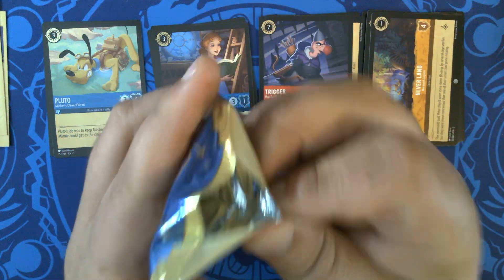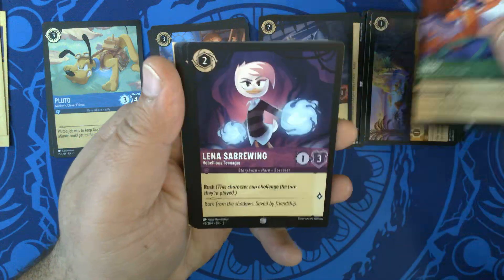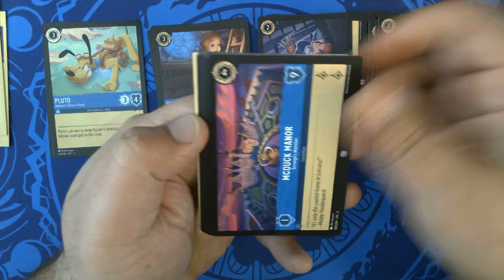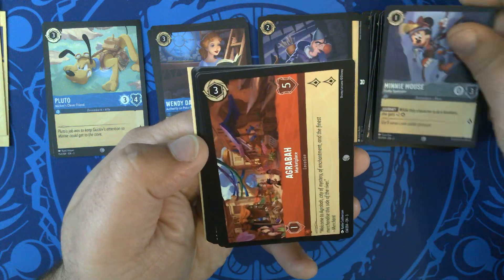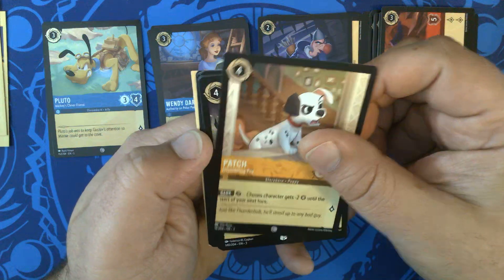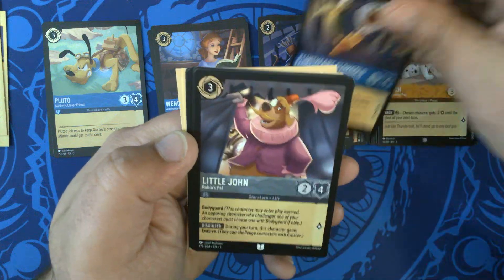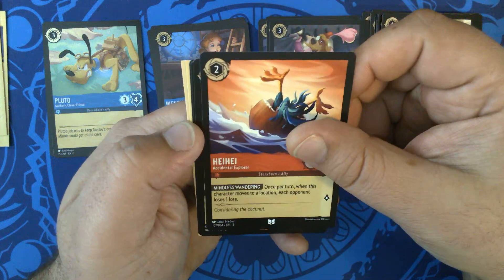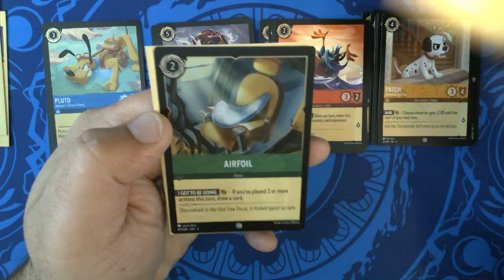Pack three. We have Zazu, Stalwart of the Pride Lands. Lena Sabroing, Rebellious Teenager. McDuck Manor, Scrooge's Mansion. Mini, Funky Spelunker. Agrabah, Marketplace. Patch, Intimidating Puppy. Uncommons: Flintheart Glomgold, Lone Cheater. Little John, Robin's Pal. Accidental Explorer. First rare: Byros, Lava Titan. Second: Moana, Born Leader. And our foil is Airfoil.